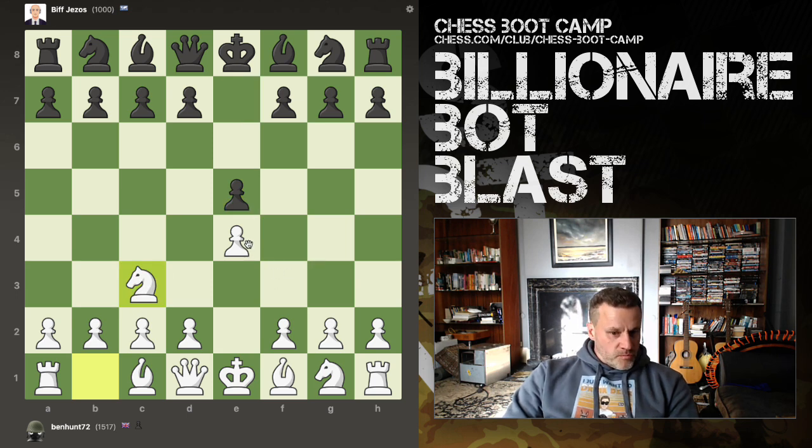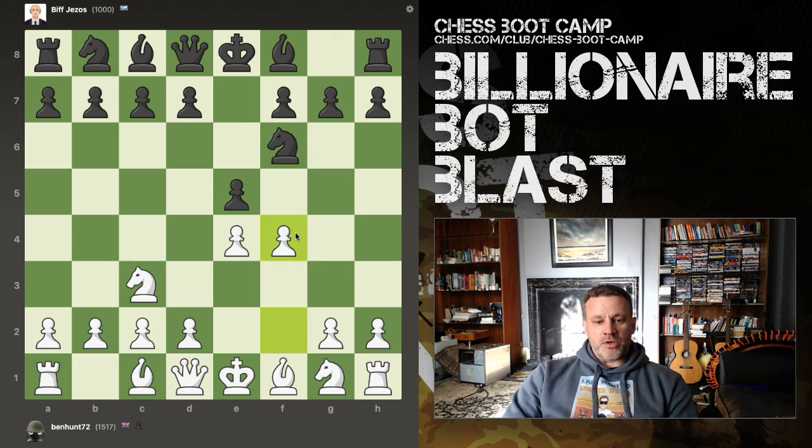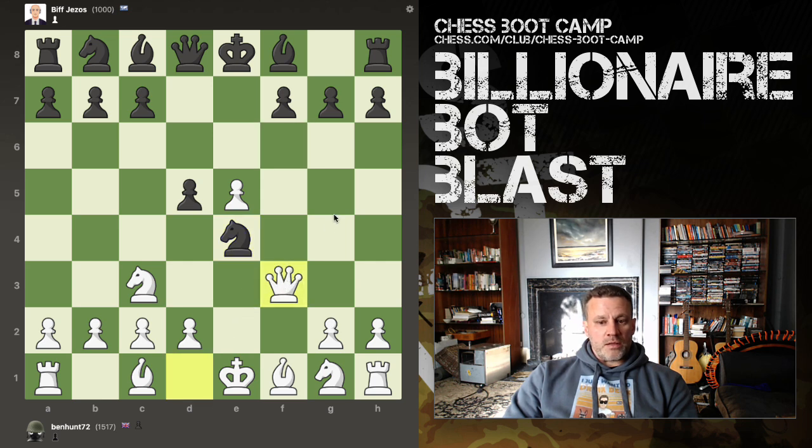I'm Vienna-ing you, I'm Vienna Gambit-ing you. This is a 1,000-rated bot. Ah, and he played the best move — D5. Paulsen attack.